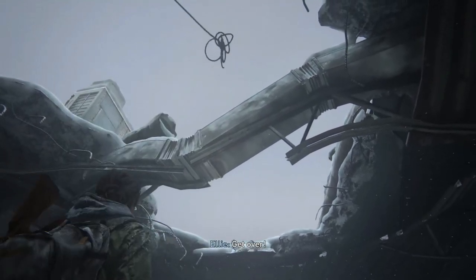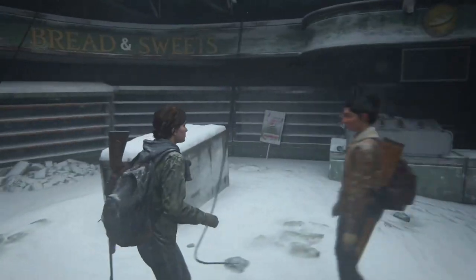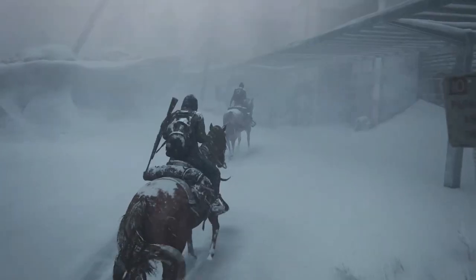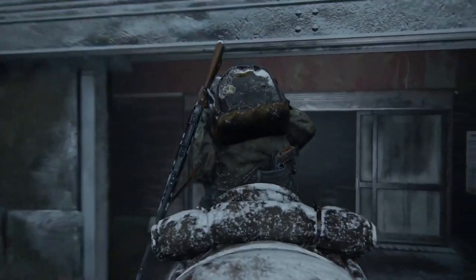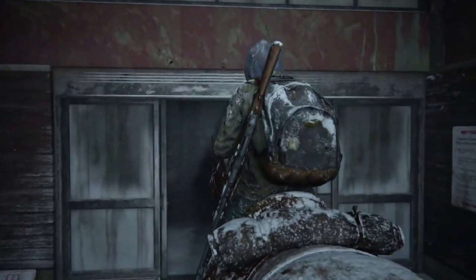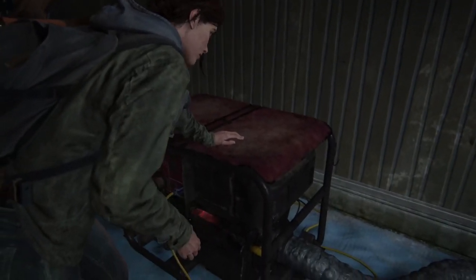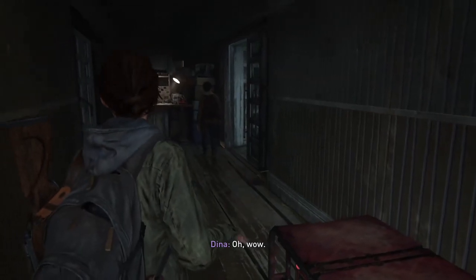Your first workbench is very early on in the game in the Jackson chapter. About mid-chapter you're going to come to this point where you'll throw a rope up above and then climb it. You'll go on horseback for a little bit and stop when you come to this building. There'll be a point where you need to power on this generator — just look straight ahead after you've done that and you'll see your first workbench.